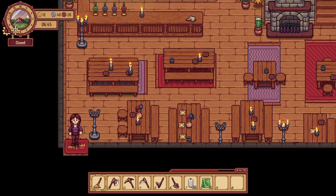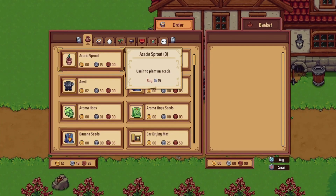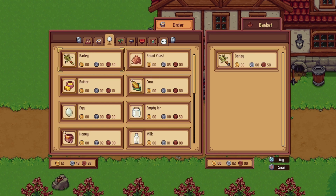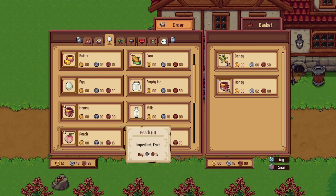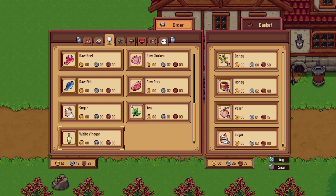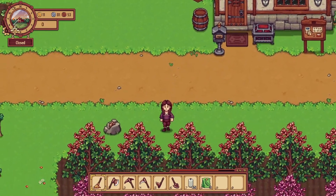We'll have to do some tidying up in here. What do we need to order? Nothing here, but I probably should order some barley and corn - this corn says it's gold quality. Honey, let's get some of that. Oh, peaches - let's get some of those, though they're so pricey. Sugar, we should probably get some more of that, also very pricey. And vinegar - let's get three more of those.